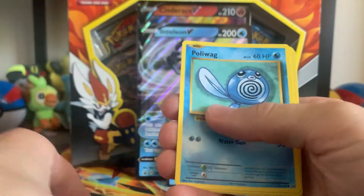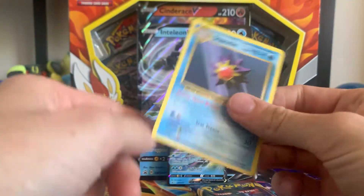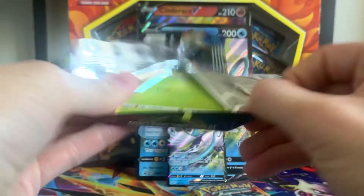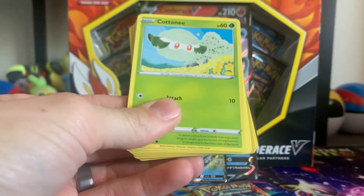Onyx, Nidoran, Poliwag. We got that green energy. And a reverse holo energy with a Starmie Rager Rare — I'm probably like one of the biggest duds you can get out of an XY Evolutions. That is fine because there are great cards at least in this one.